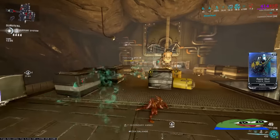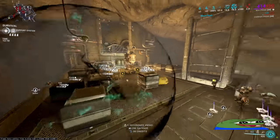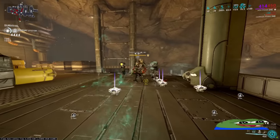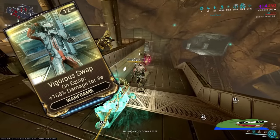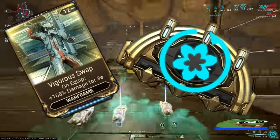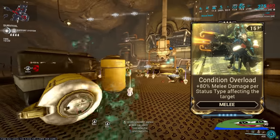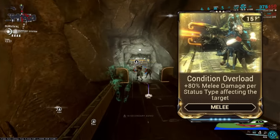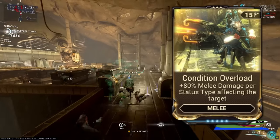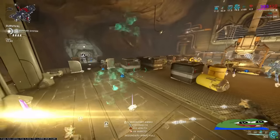The projectiles do not scale off regular base damage mods and arcanes, but are affected by the modified base damage from the perks and incarnate activation, and universal base damage buffs like Vigorous Swamp, Arcane Arachne, and base damage abilities. However, Condition Overload is quite weird, because it will affect the projectiles and scale multiplicatively with your universal base damage modifiers — but only on direct hits, not the AOE.